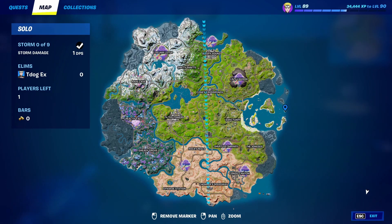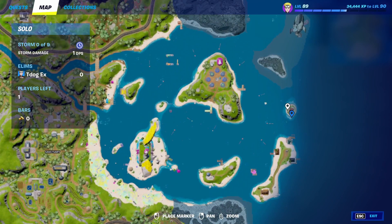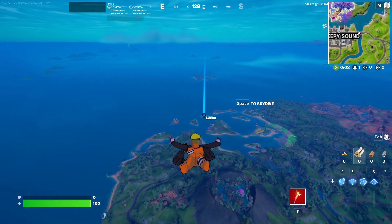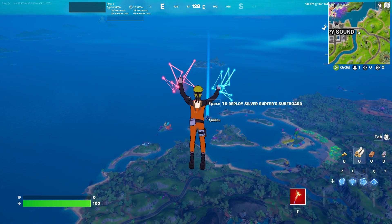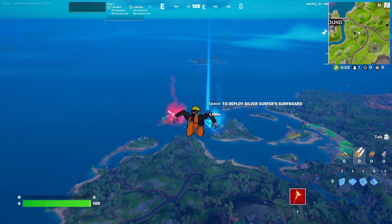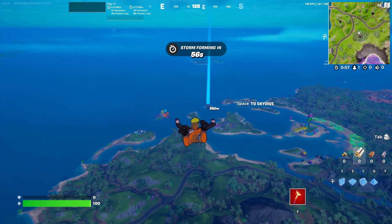First of all, you need to go ahead and land on this island all the way over here on the map. You need to make sure you are landing on this island. I'm doing this in a custom game, so I won't actually be able to buy the mythics, but I'll be able to show you how to. You can also get the mythics from any vending machines on the map. This is a way that will be guaranteed every game as long as you have the gold — you have to buy the mythics with gold.